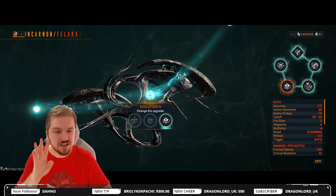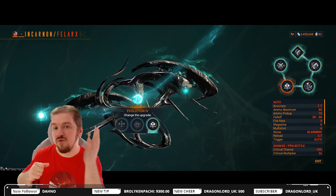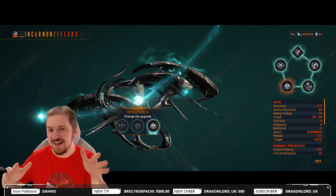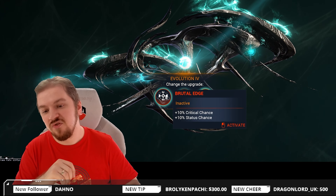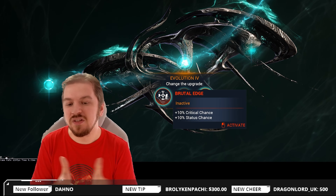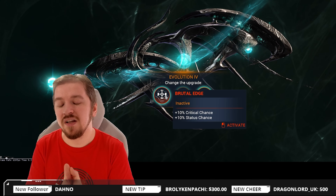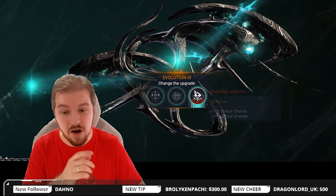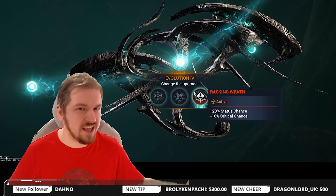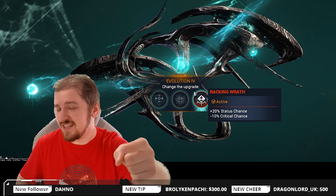Moving onward to tier four talents. The new incarnate weapons have only four tiers of talents whereas these originals have five. At Evolution 4 you've got Brutal Edge — 10% critical chance and 10% status chance. I do not recommend this talent unless you're going for the Hunter Munitions and Vital Sense approach. If you're not, why not try Wrecking Wrath instead? That's 20% status chance, minus 10% crit.